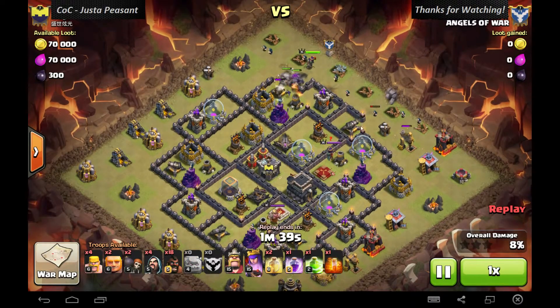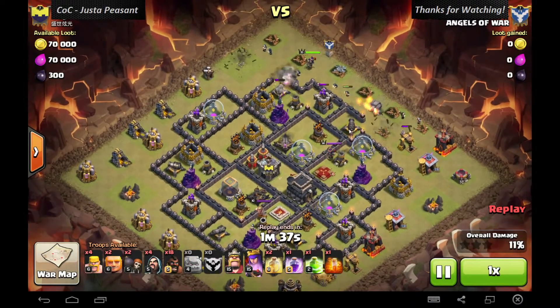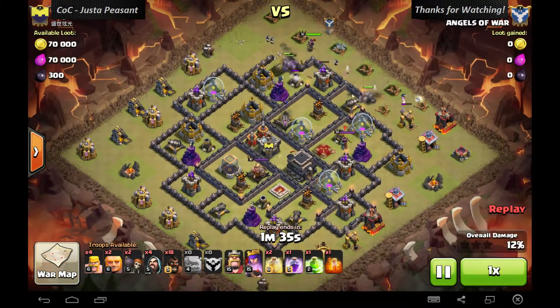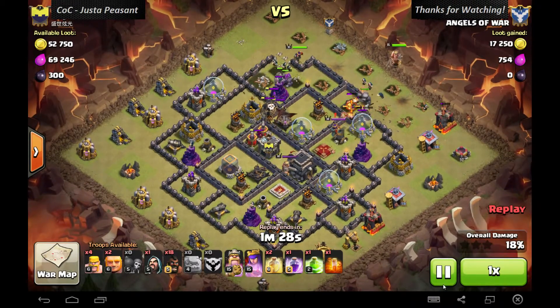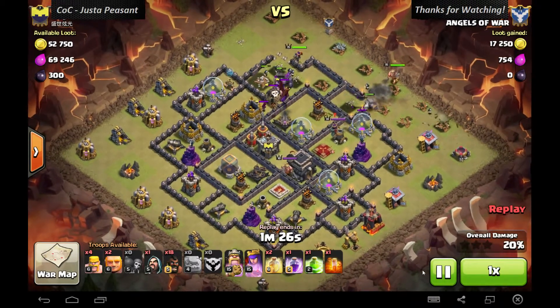I probably should have placed the golem first, because as you can see, this cannon took out two wizards. When the cannon took out two wizards I'm like, oh boy — so I replenished it with three. You take out two wizards, come down, come three. Then I place the wallbreakers down to open that hole.